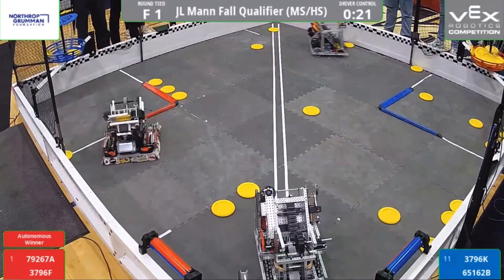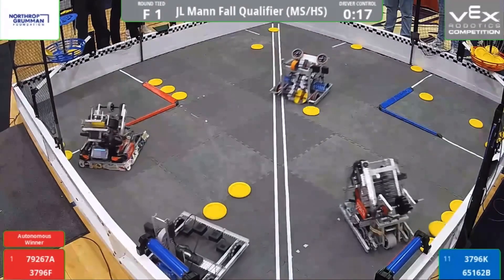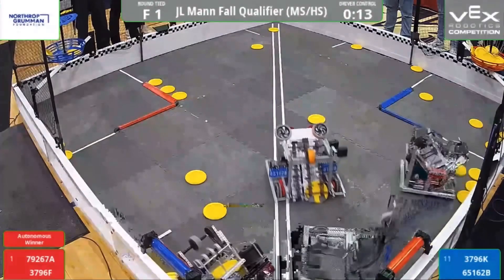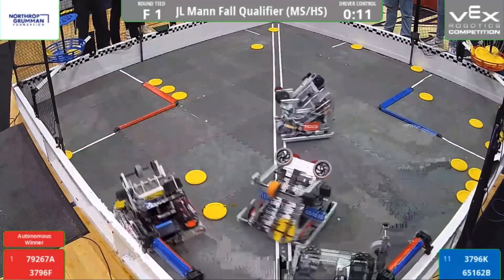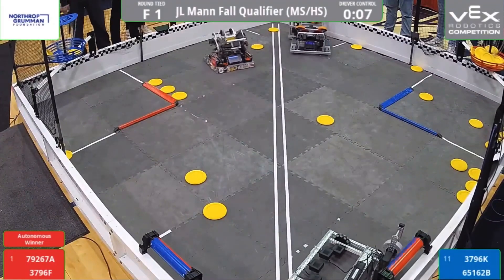It looks like 79267A is pushing 3796K into the corner. And with 20 seconds left, that could be vital as they get access to the roller and flip it over to red. 15 seconds left. We can see the rollers going back and forth with blue alliance controlling two on the other side, but 79267A flipping one to red.